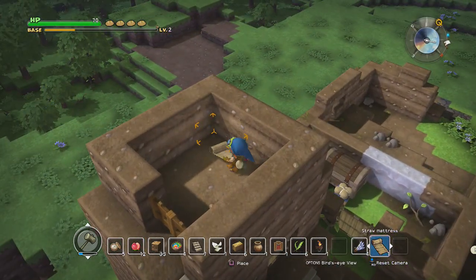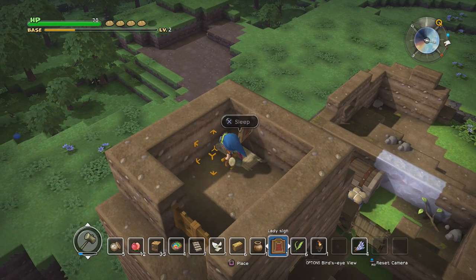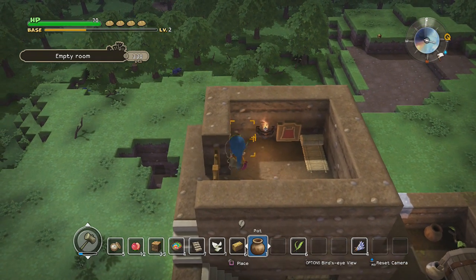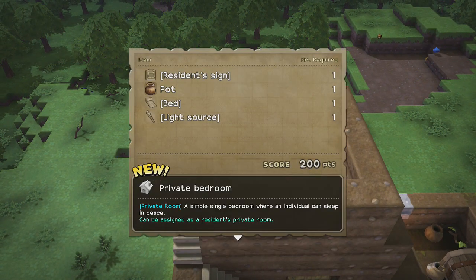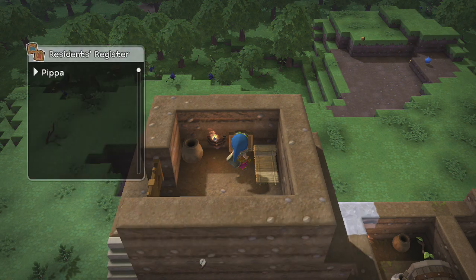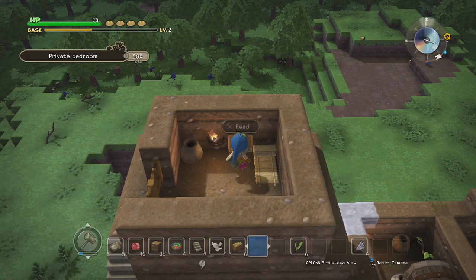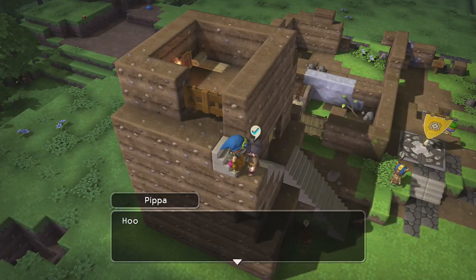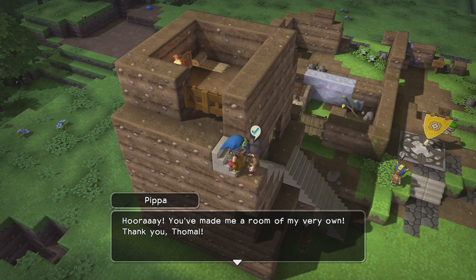Put a lady sign up, put a sconce up, and put a pot in the corner. And now we have our first private bedroom! But yeah, we can switch up male or female based on the sign, and then we can just write down whose room this is. We only have one female right now, so it's Pippa's room. Happy birthday, Pippa — it's not your birthday, but you got a new room anyways.